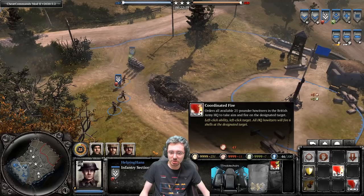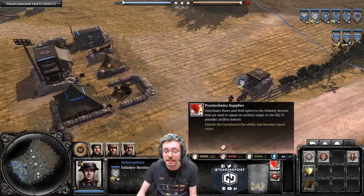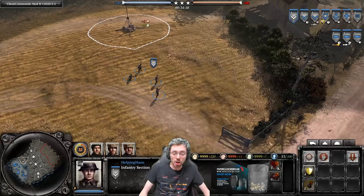The pyrotechnic squad can coordinate fire for 45 munitions and also lob a smoke flare to drop smoke for allies and yourself. It's worth noting that you can only upgrade pyrotechnic supplies and medical supplies once you've unlocked tier 2.